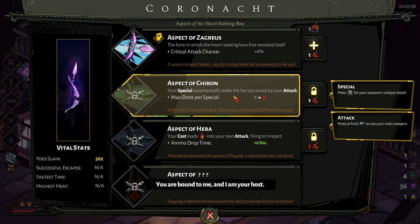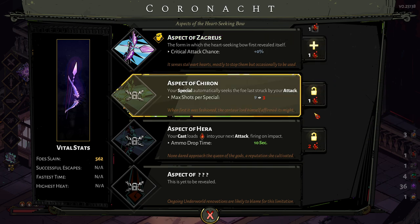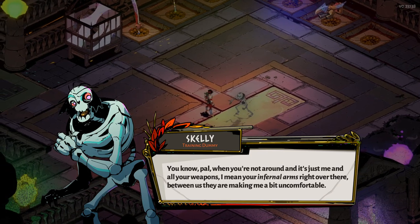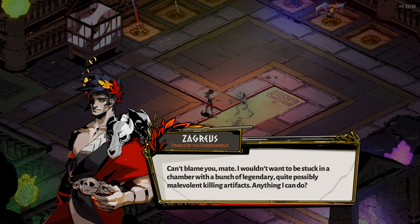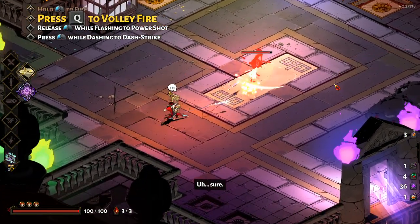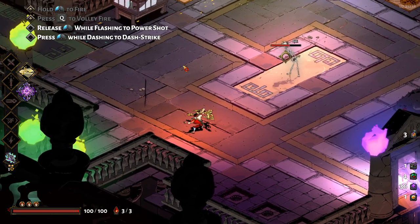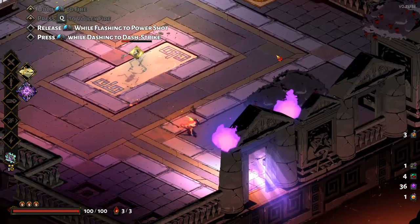So let's reveal these — we can either get base critical chance of 2%, which is not terrible, or we can get your special automatically seeks the last first struck. Let's go with that one. The bow looks cool. Basically the way it's going to work now is if we strike an enemy, it targets them and then we can use our special and it'll lock on and make sure every single one hits him. Although we do fire less arrows now — only three — but they always hit. So not too bad at all. We can probably do something quite cool with that.